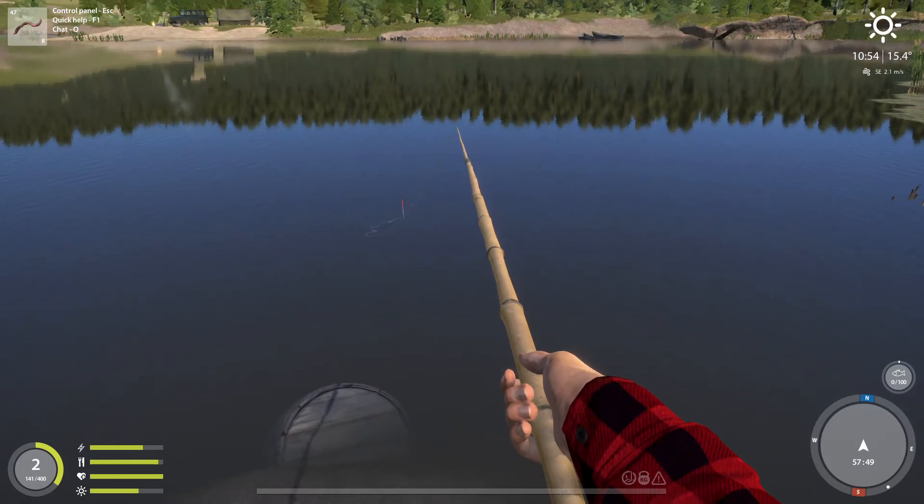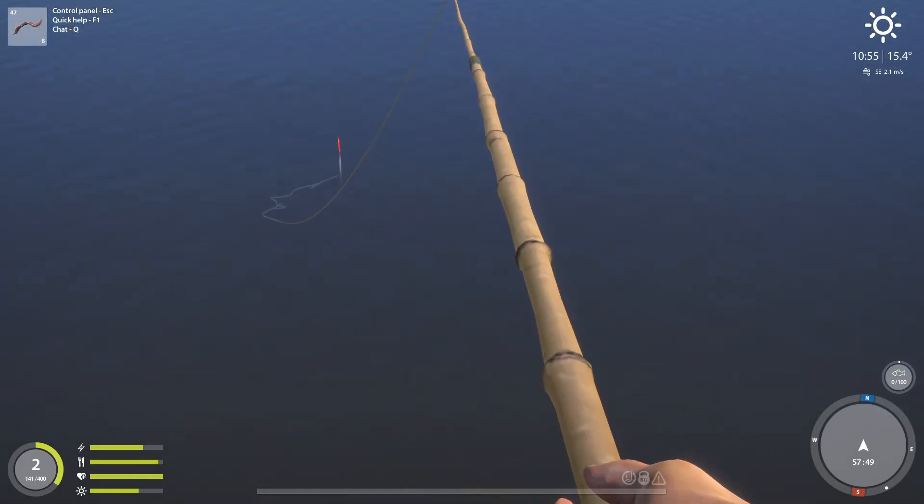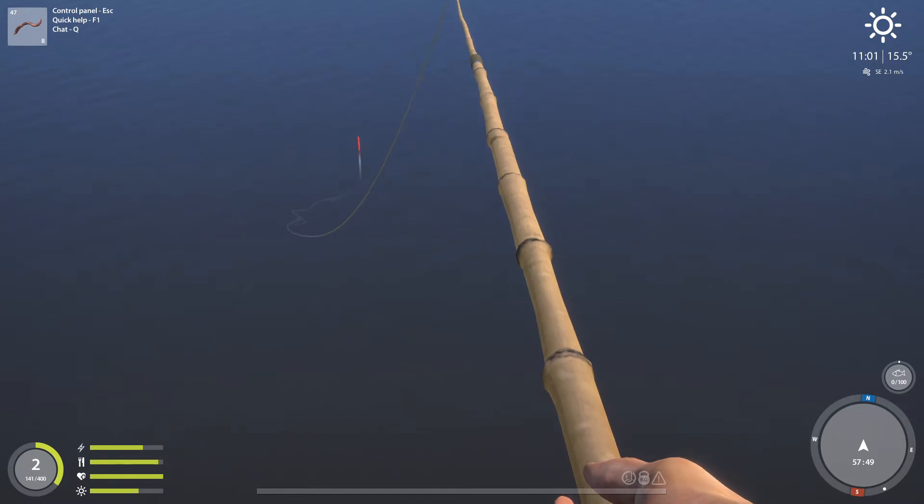I've still got my bamboo stick, which I have an emotional attachment to now. I found that just dropping it in the side of the lake, obviously, is not the way to do it. So we're back at Mosquito Lake. We've utilised a food cabin. Here we go.